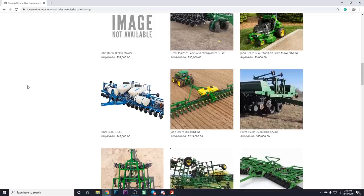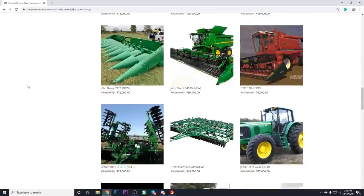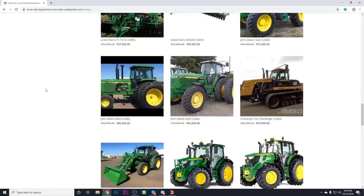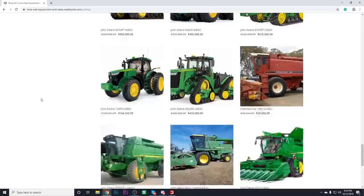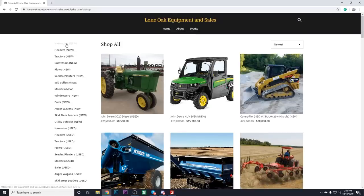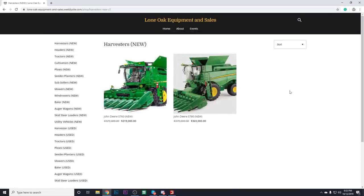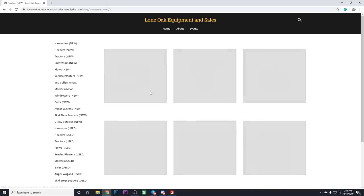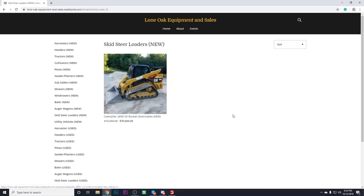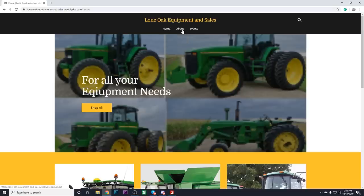All right, here it is — Lone Oak Equipment and Sales. Pretty cool website. As a farmer, a lot of people don't think we use technology, but it's pretty cool. They literally have stand-on lawnmowers all the way up to the biggest stuff like a 9RX. You've got Cat Challengers, a used John Deere 9660 — this is where we're going to get probably 90% of our equipment. They have harvesters — two down there, both new — plus skid loaders. You can even sort the inventory.